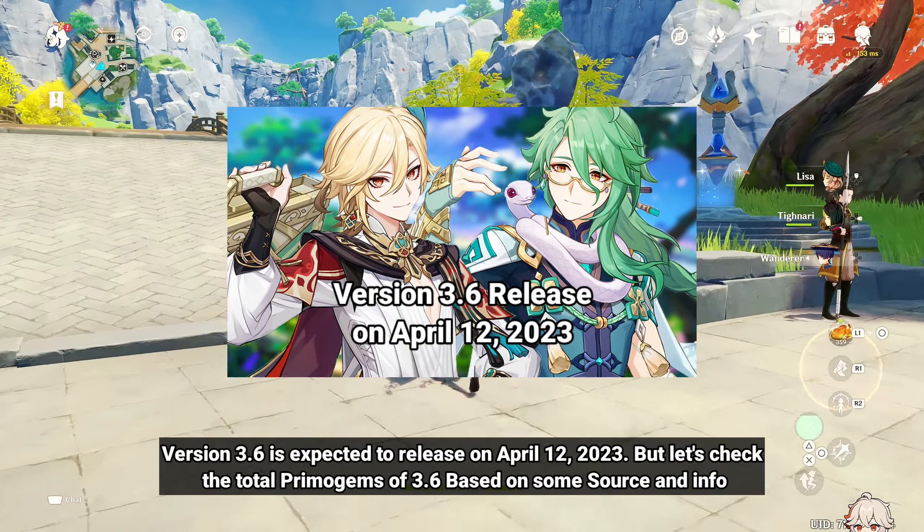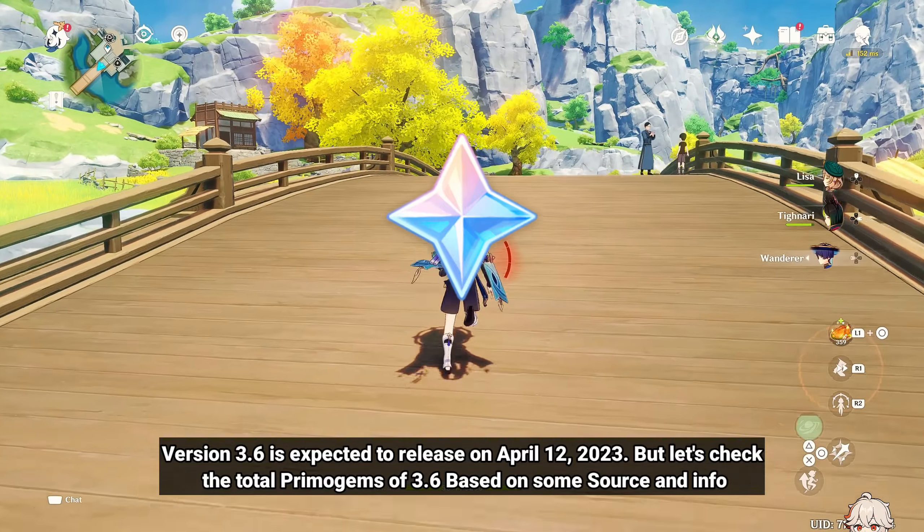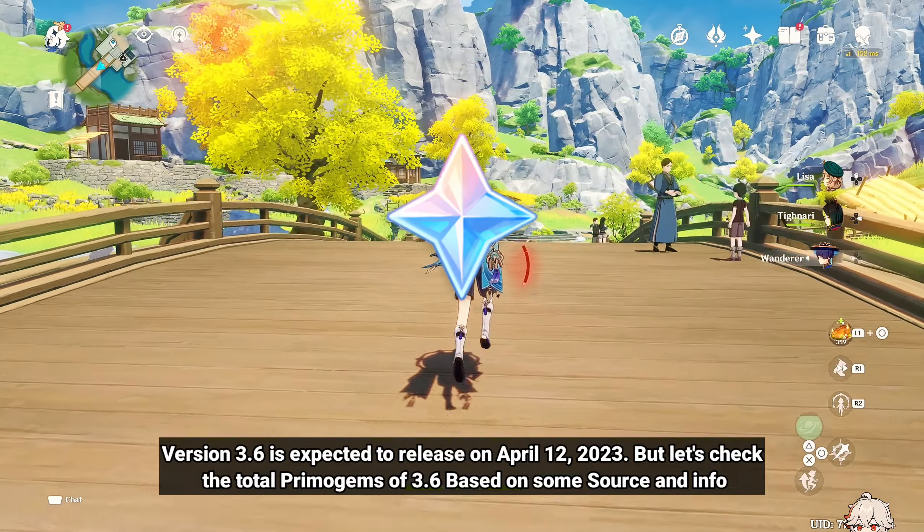Version 3.6 is expected to release on April 12, 2023, but let's check the total Primogems of 3.6 based on some sources and info.